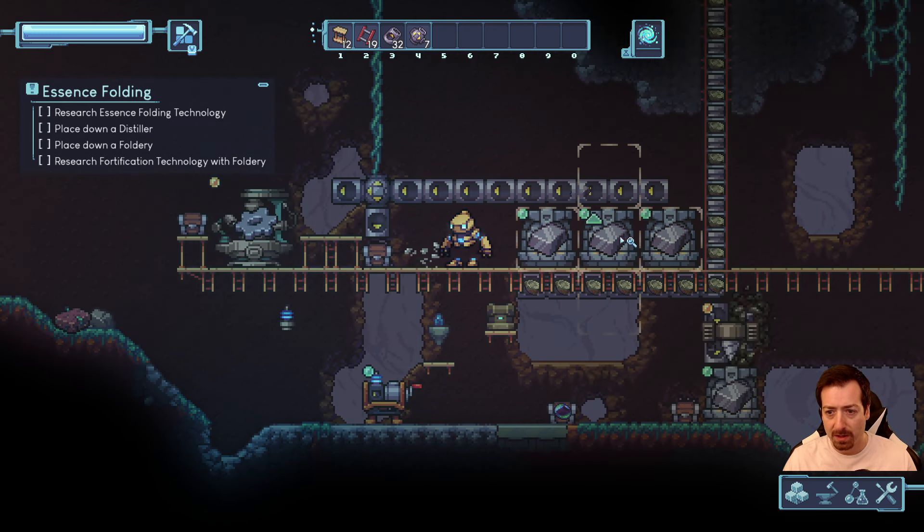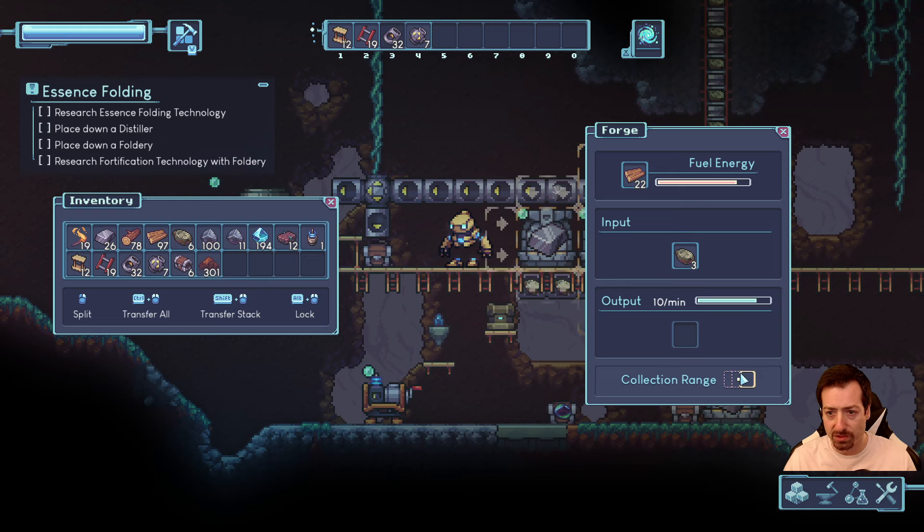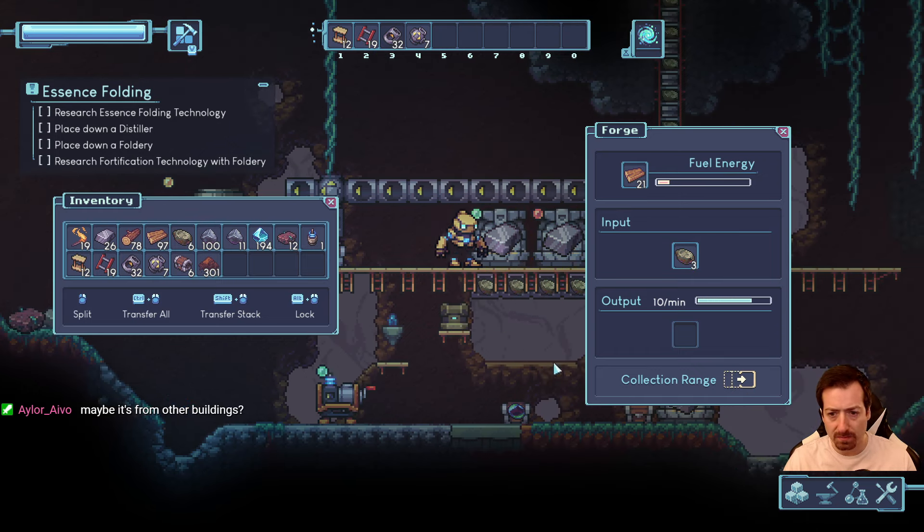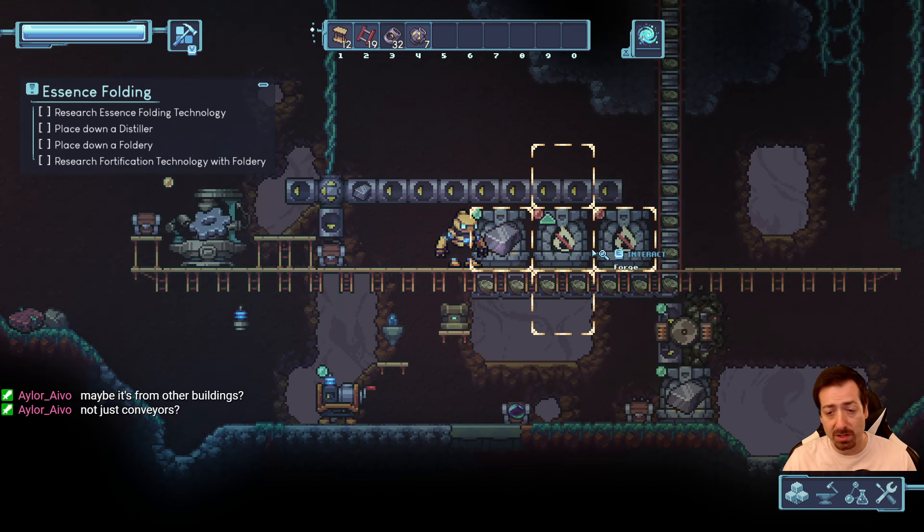Buildings hoover up items within those yellow squares around them, which you can change the collection range. I am a little confused on the difference between that one and that one. The arrows... maybe one of them does not auto-output? No, it does output. I'm not sure of the difference between those last two.